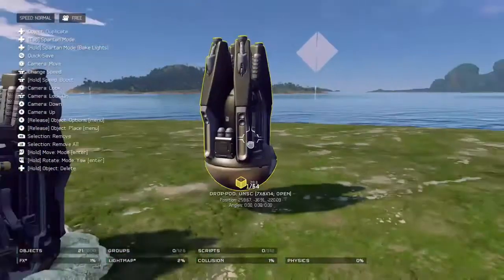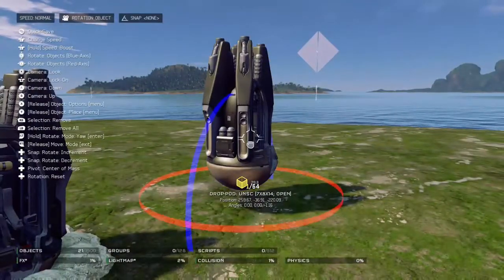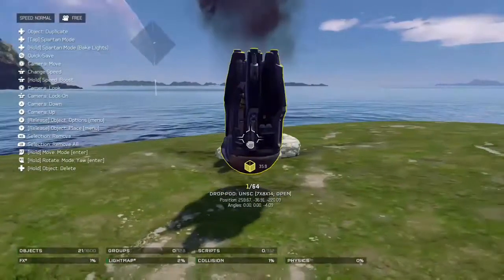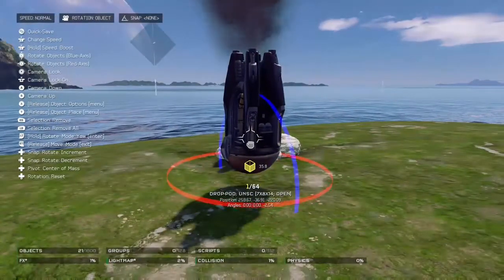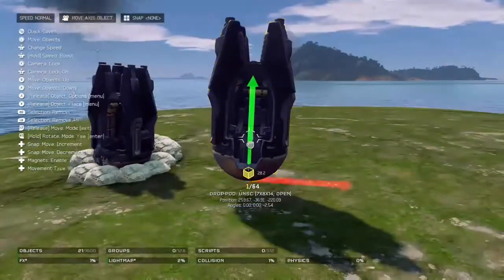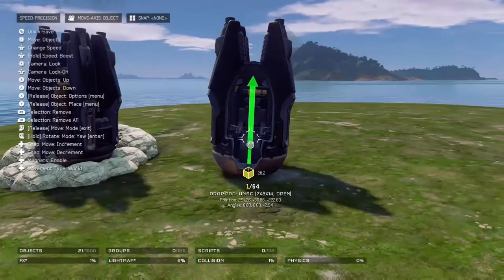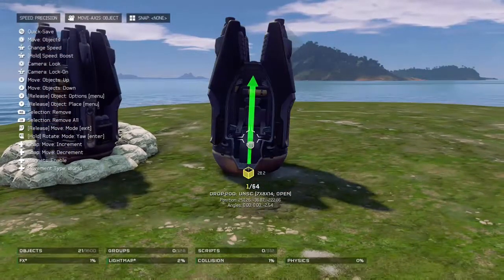By the way, you have to be in Forge to do this. So we're just gonna put it on a tilt a bit — I think that's a bit too much. About there, that's good. Then go into precision mode and just put it into the ground like that.